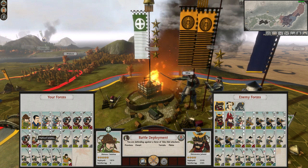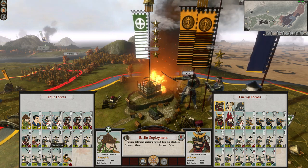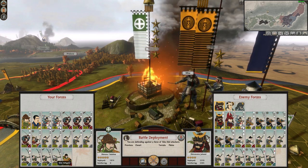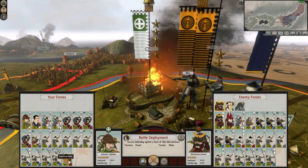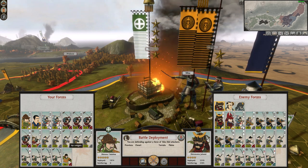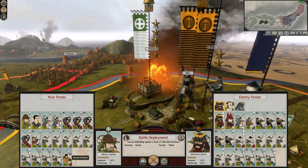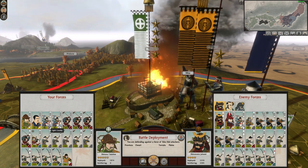A unit of bow samurai with some improved accuracy, which is interesting. And five Yari Ashigaru, four Bow Ashigaru — they all have experience, and two of them have upgraded attack. So we've got a stand-and-fight general and a lot of experienced units with upgraded attack. And the retainers, of course. We have a lot of components here that we can use.